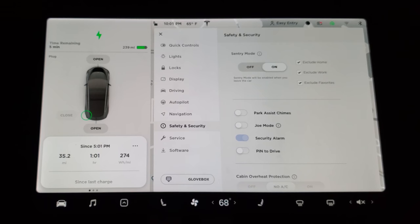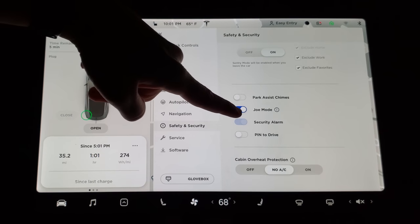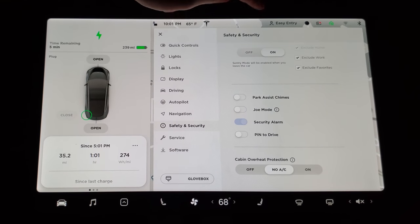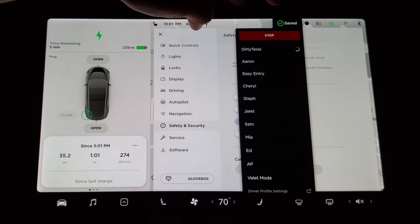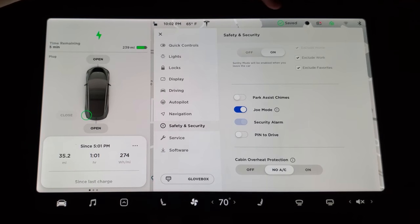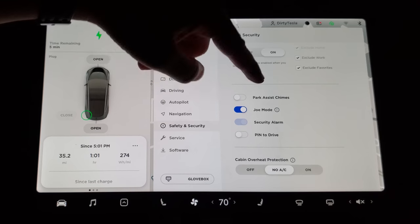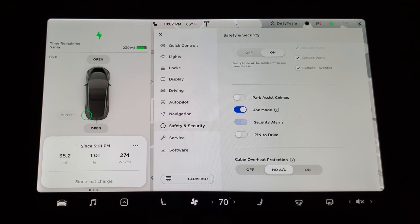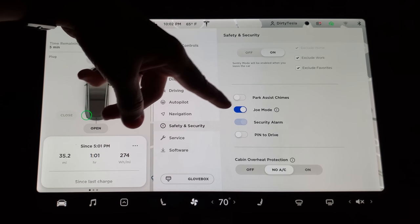Under safety and security, we have Joe mode, which will be demonstrated in the driving portion. Something you may have noticed is that these options are actually tied to your profile. Right now I'm under easy entry, which isn't helping me for when I drive, so I need to switch to my driving profile. When I turn Joe mode on, it saves it to that profile, so if I use another profile Joe mode won't be turned on. A lot of settings were like this already, but it's now more clearly shown with a little graphic.